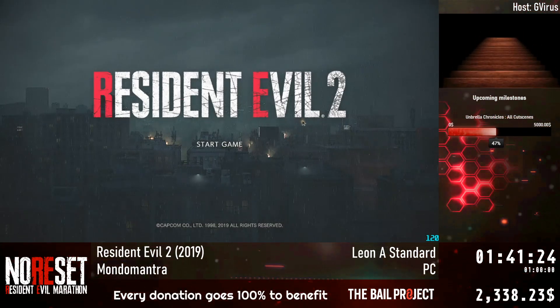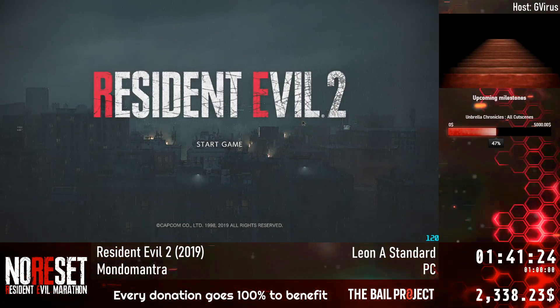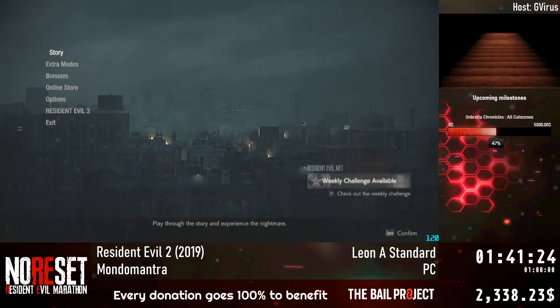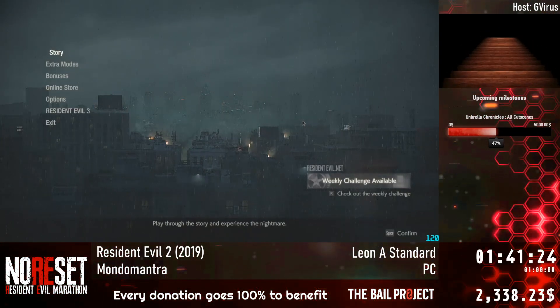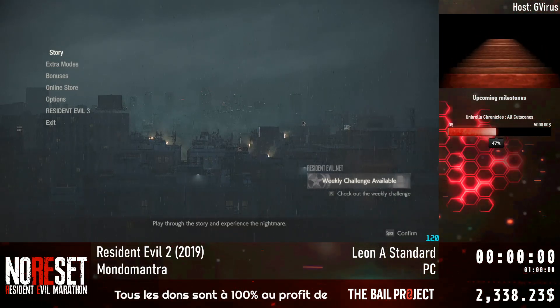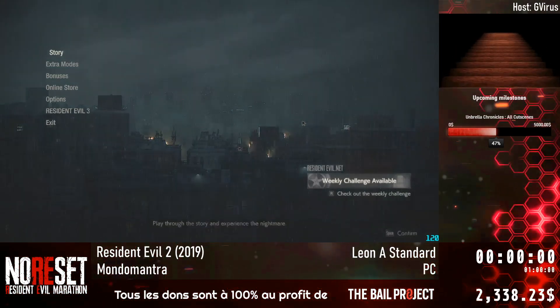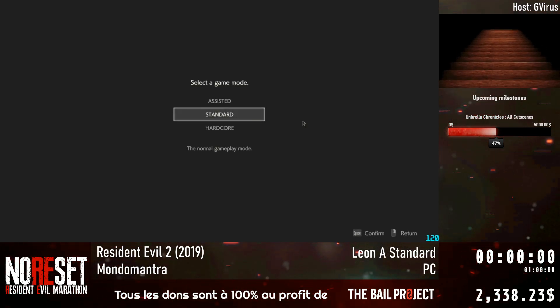I don't want to distract people with my dashing looks. Right now you're going to be doing Leon A Standard, Resident Evil 2 Remake, which is a pretty dashing game. They're going to be looking for the G-Virus while I'm here. I'm ready to start the timer on your mark. The timer starts when I select the difficulty.